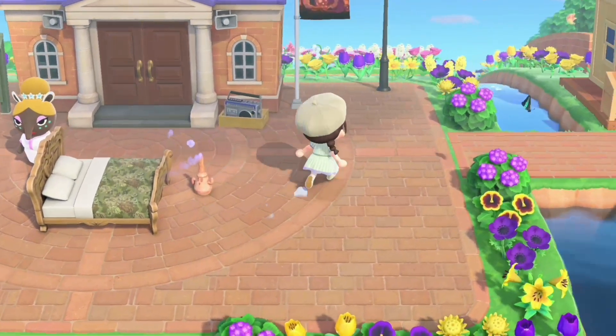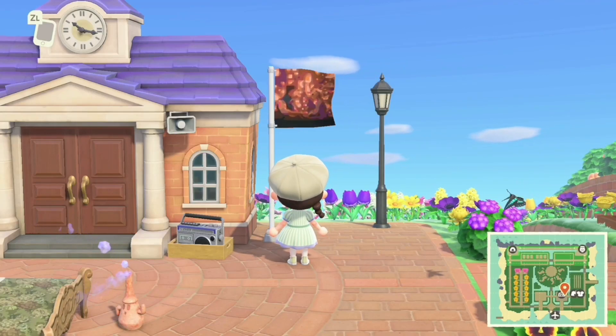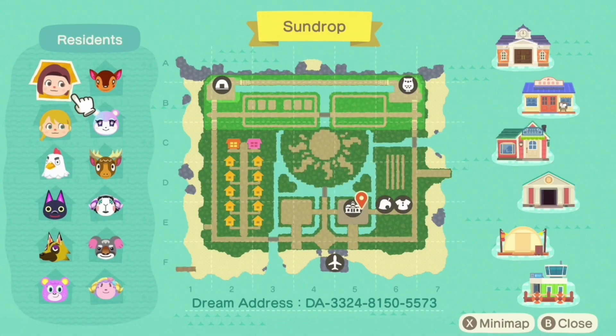First up we'll check out this island flag. It took me a little bit of time to see what it actually was, but it's the scene from the end of the movie when they're in the boat together. Is that not adorable? And checking out this map — I am going into this without seeing the island first. I want to experience it with you, so I have not seen this map before. It's amazing. Look at that sun in the middle of it based off the flag. The waterscaping with the little hearts is amazing. We've even got a little village with all the houses together. It just all looks so organized. I love it.